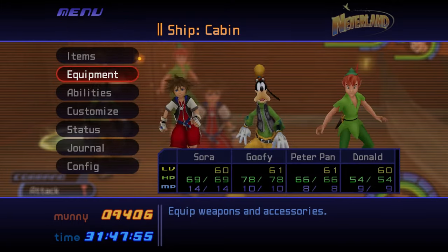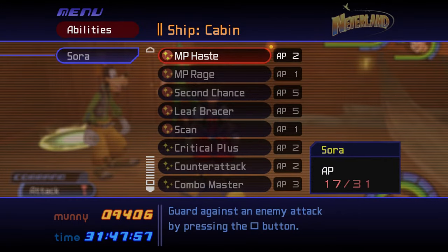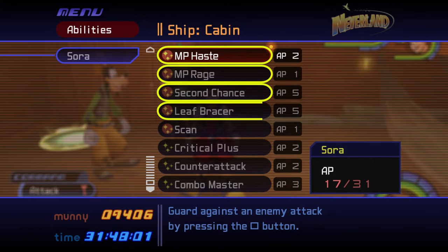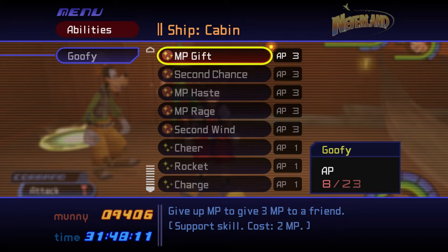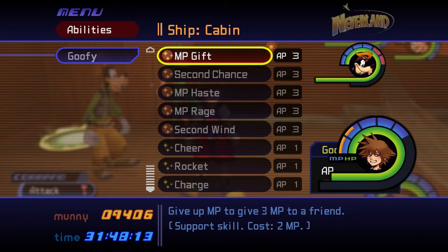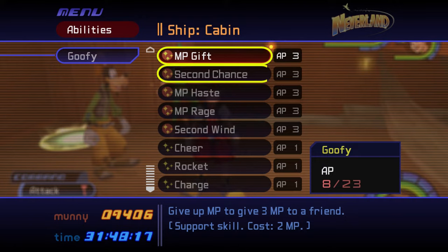This boss battle takes place in flight, so the only critical abilities to equip to Sora are MP Haste, MP Rage, Second Chance, and Leaf Bracer. Be sure to equip Goofy's MP Gift ability — he can use it to expend 2 of his MP and restore 3 MP for another party member. If available, equip Second Chance, MP Haste, and MP Rage to Goofy as well.